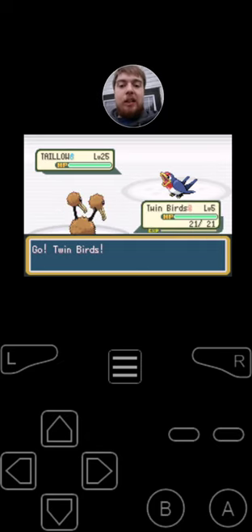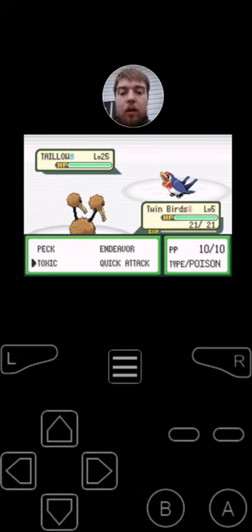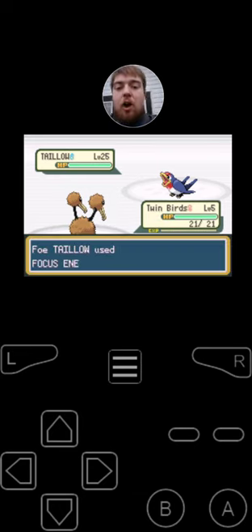Sapphire is going to be starting off with her level 25 Taillow. It's got the moves Peck, Focus Energy, Wing Attack, and Quick Attack. I'm going to start off with Toxic at the first. Taillow uses Focus Energy — Taillow is getting pumped.